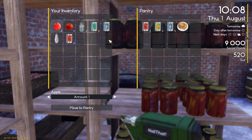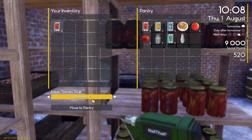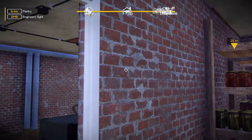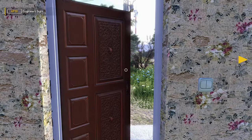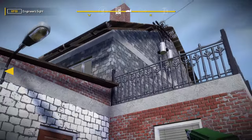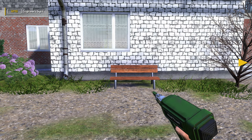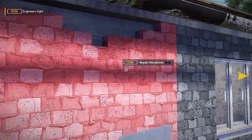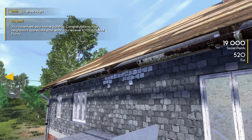Enter pantry. Let's remove everything over there except for some tomato soup, just that way if we do need to eat we have some food on us. Nothing down here needs fixing though — you could have fooled me by the way it looks, but all right. Do the lights work? Oh, they do work. All right, what else does this house need? Oh, we got a piece up there. Let's get out. Work our way up here. Old air bricks. You have fixed your home! Your neighbors appreciate your work — you receive 10,000 social points!